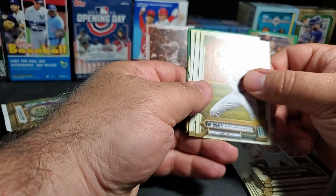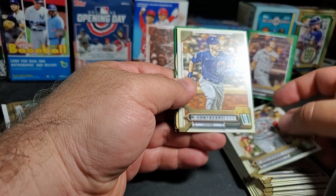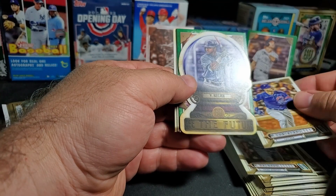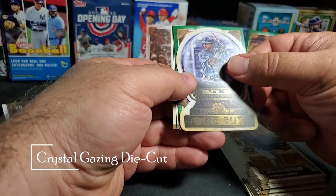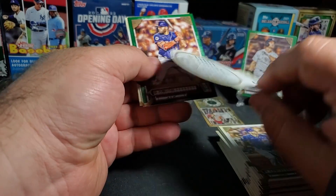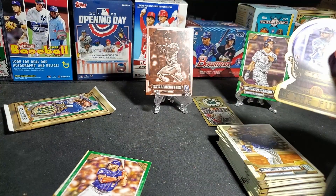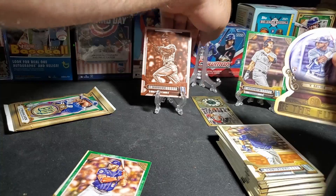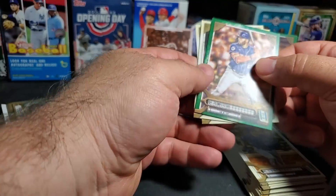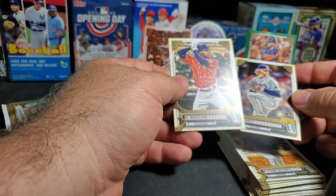Dustin May, we've got a die-cut in here — Nolan Arenado! Wilson Contreras, and Vidal Brujan See the Future insert — nice, it's the first one of these I've gotten. Dominic Smith in the green, Shane Baez, Byron Buxton.